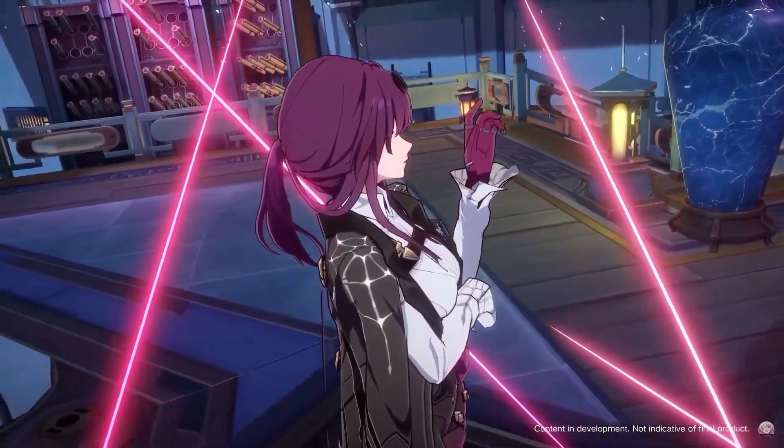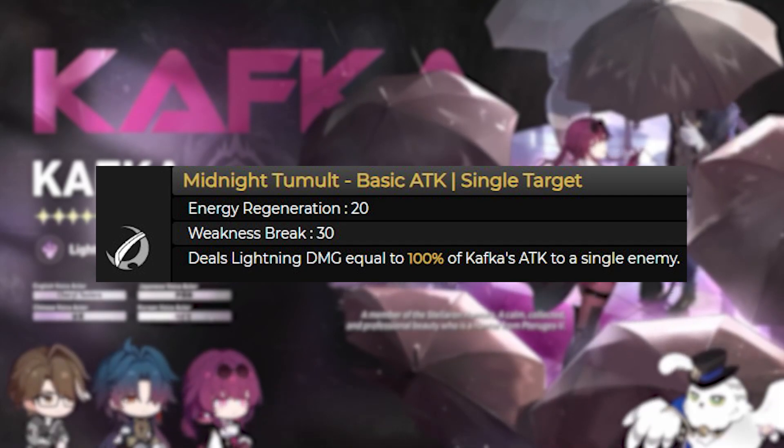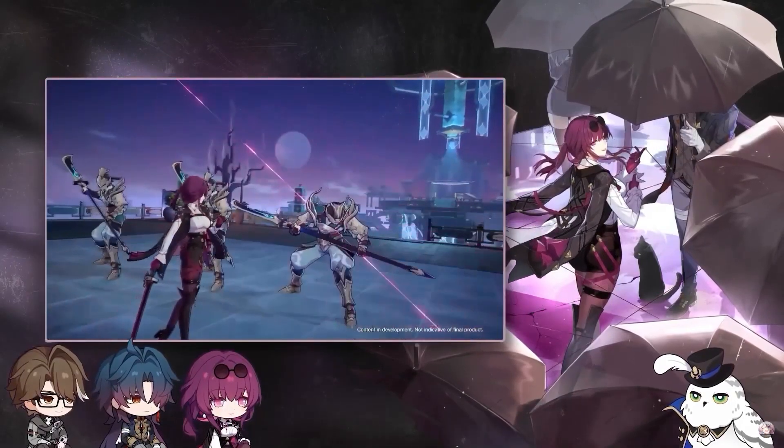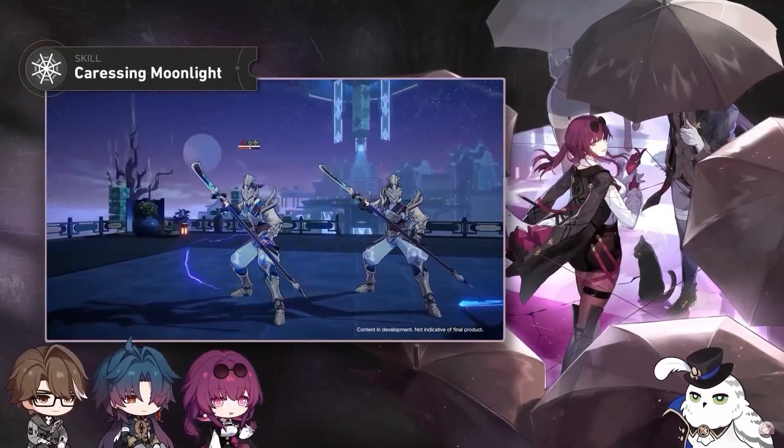The next character is the new 5-star Lightning Nihility character, Kafka. Her basic attack, Midnight Tumult, deals lightning damage to a single enemy based on her attack. Her skill, Caressing Moonlight, deals lightning damage to a single enemy and some to adjacent enemies that scales off her attack. If the main target currently has a damage over time effect inflicted on it, that damage over time deals damage one extra time.